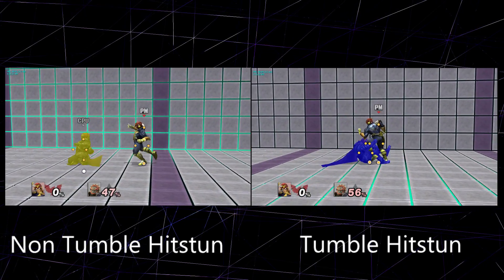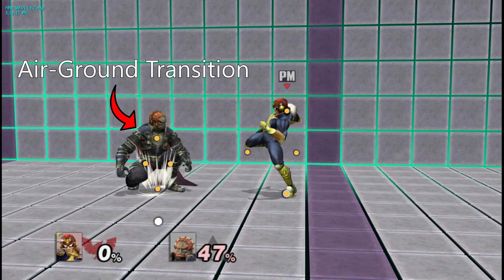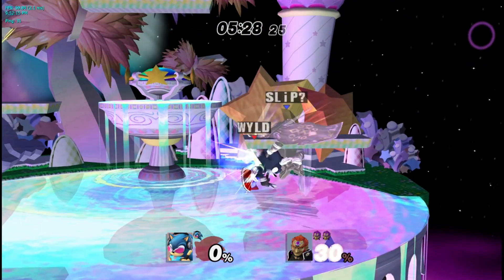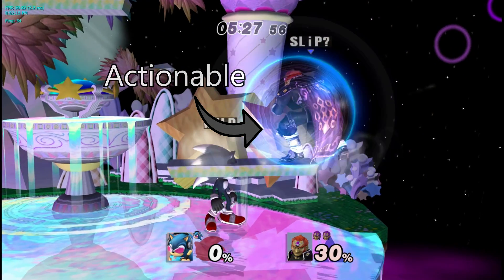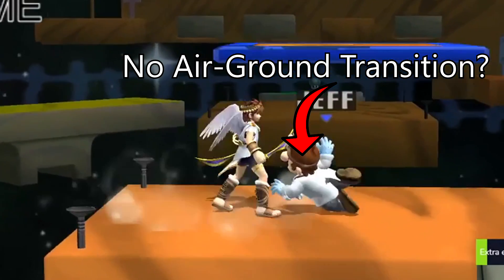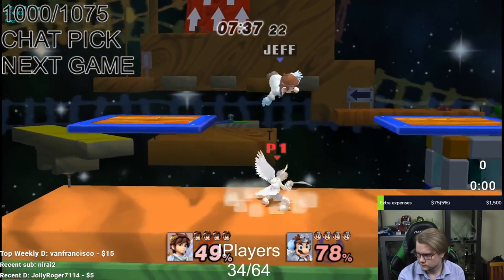when a character is in this type of hitstun, they won't enter a tech scenario when they touch the ground. Most of the time, if a character hits the ground in this state, they go through the standard air-ground transition animation, and the remaining hitstun gets canceled. From here, most characters go through about four frames of landing lag before being actionable.